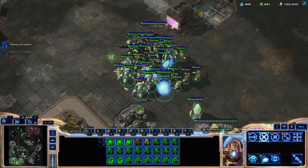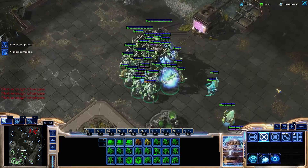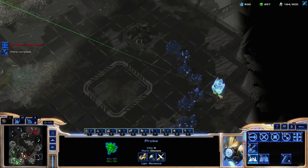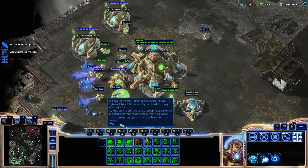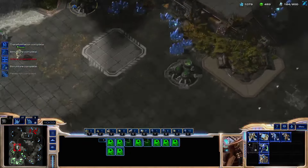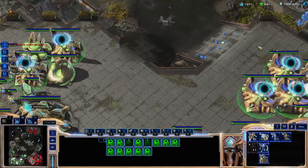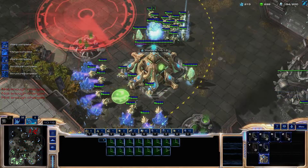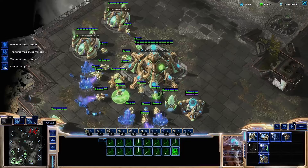He has no fourth base yet, so there's no point in sending these DTs in at all. I don't want to show him my full army, so I'm just going to kill this with a few units — still no base, no attack. We could tech up a little bit, or just keep massing units and once we max, then go. Maybe let's get Templar Archives and a couple more Robos.